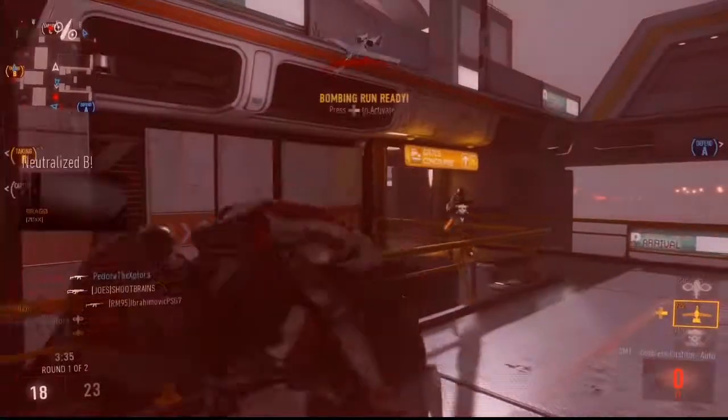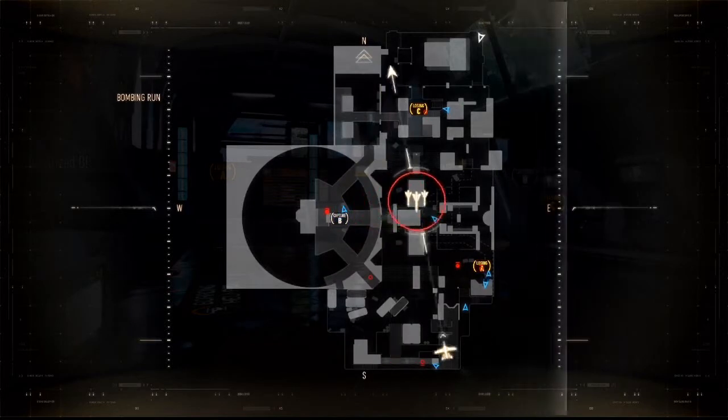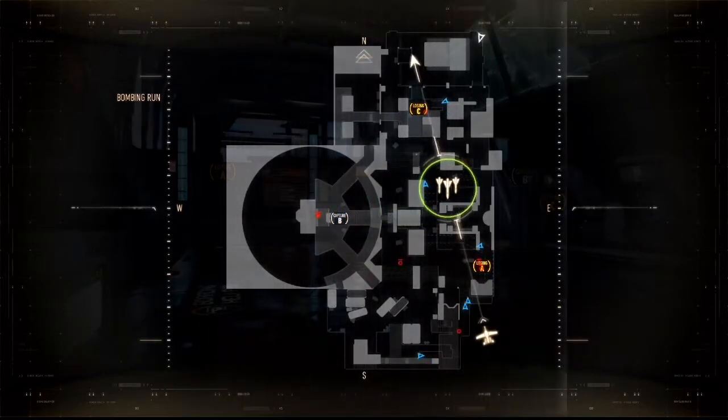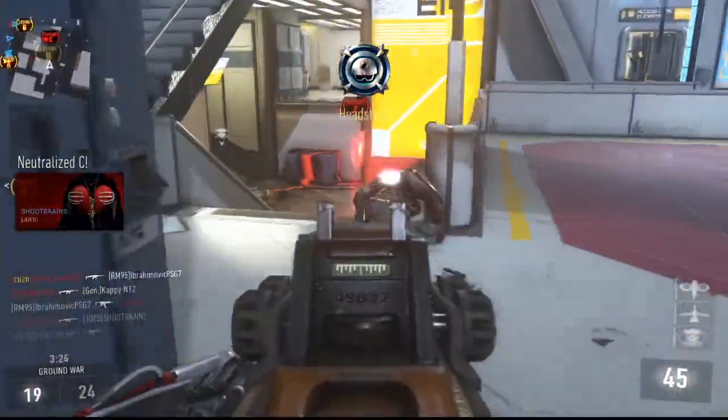If you guys don't know what this is, what you do is you go up in the air and you press the crouch button and that'll sort of slam you towards the ground, thrust you towards the ground at a high speed. And if you land near an enemy, you'll stun them, and if you land right on top of an enemy, you'll kill them.